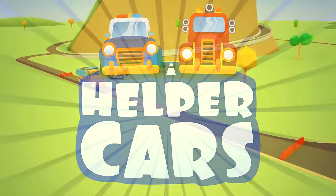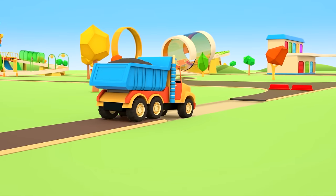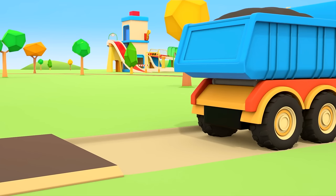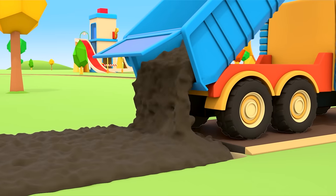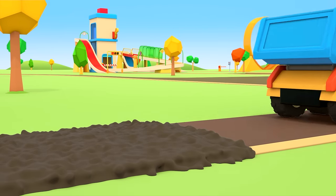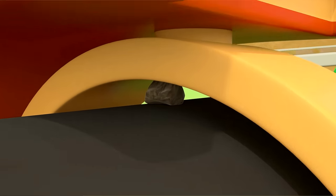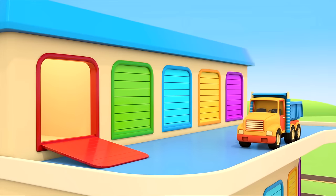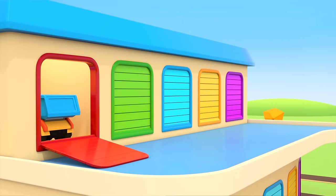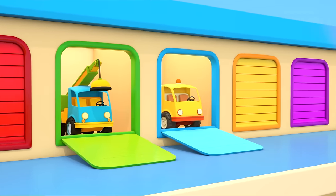Helper Cars. The construction vehicles are repairing the road — the dump truck is carrying a heap of asphalt and pouring it onto the ground. The steamroller should level out and flatten the asphalt, but there's a rock stuck between its body and cylinder, so it won't get anything done. Someone should take it to get repaired. Who could help the steamroller? The crane truck and tow truck are coming out of the garage.